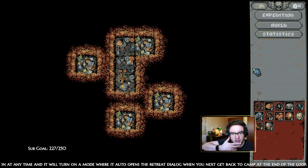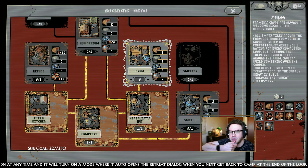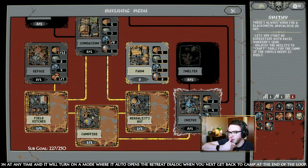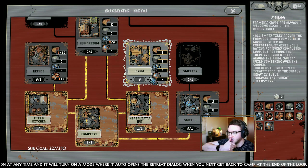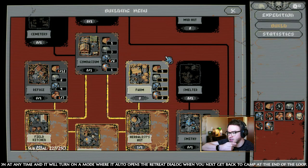We can hold the retreat button at any time and it will turn on a mode where it auto-opens the retreat dial — okay, that's cool. We can make a farm: all empty tiles around the farm are transformed into gardens after an expedition. It gives you one ration for every completed loop, unlocks the ability to craft food if the supply depot is built, and unlocks the wheat fields card. If we can build it, maybe we should — but actually I want the gymnasium, so let's hold off on building the farm.